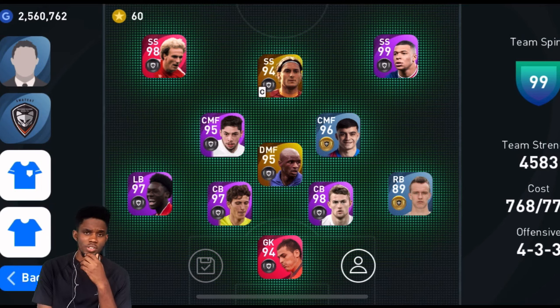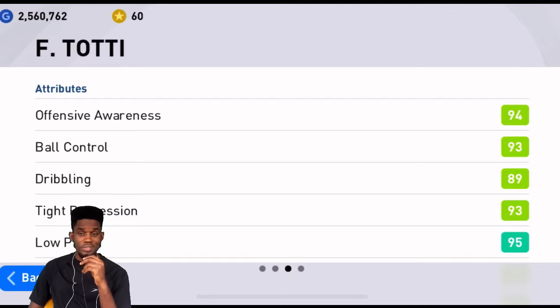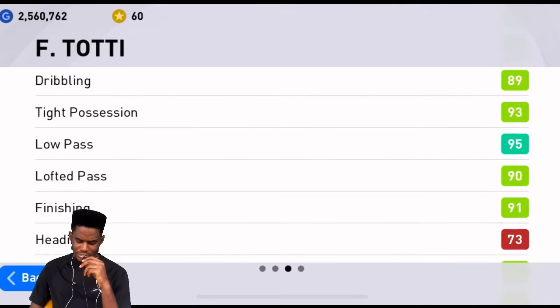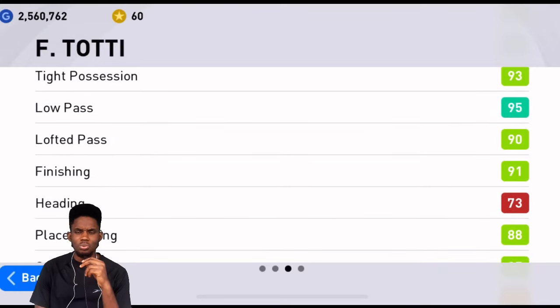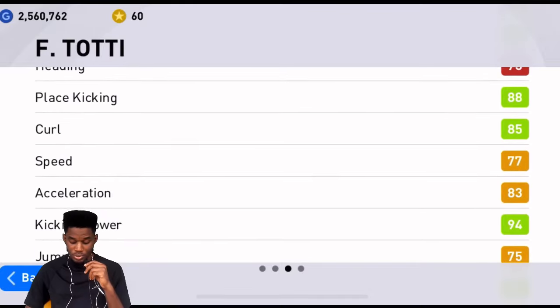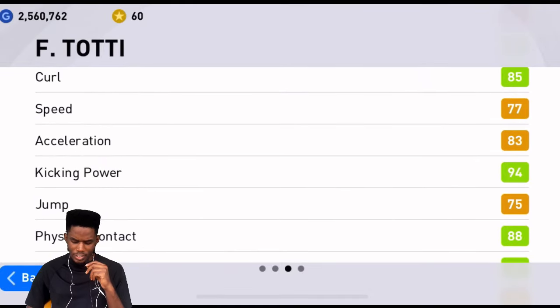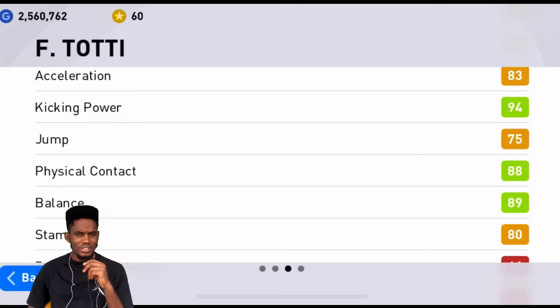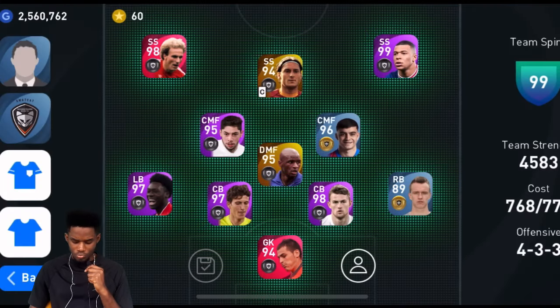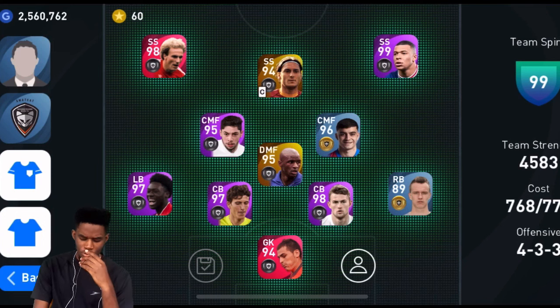According to Konami Street, Totti has an offensive awareness of 94 on the classic number 10, ball control supreme, low pass of 95 - very good, lofted pass very good, finishing of 91 - that's what you see on center forwards. Kicking power of 94, physical contact of 88. A round of applause for Konami Street for discovering that this man would be good for the center forward position. Weak foot accuracy and usage also looking very good.